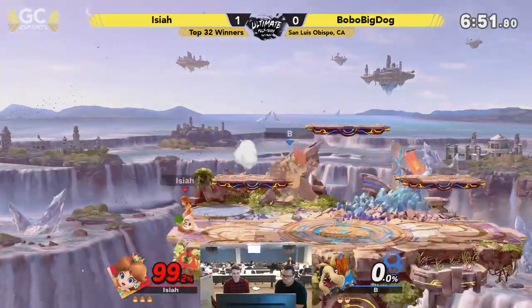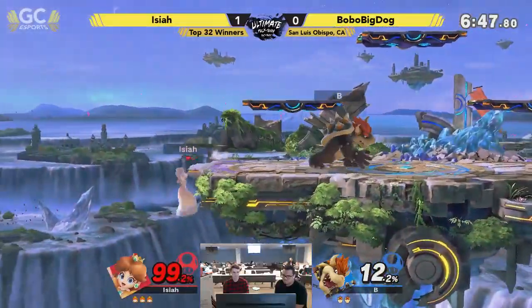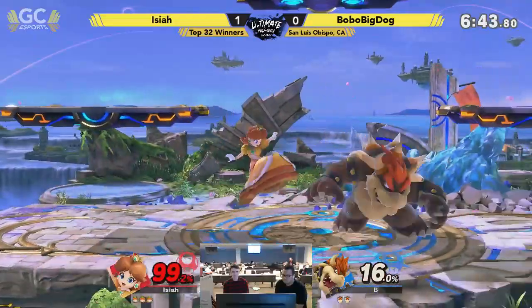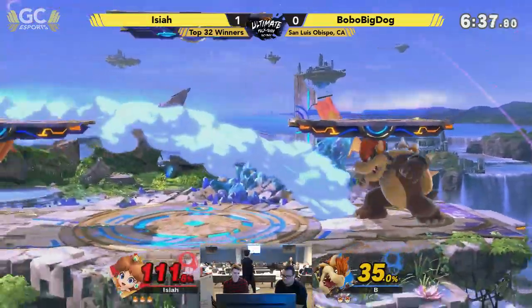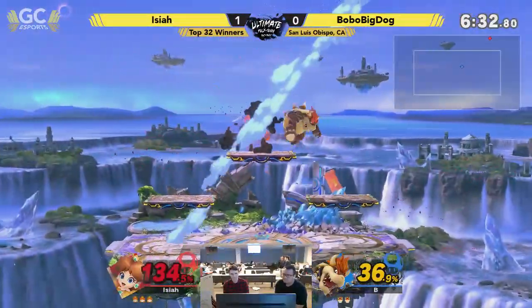But if you get countered below stage — wow, it's killing across stage. That was poor DI. I can't imagine that would actually kill normally. I don't know what the multiplier is on Peach's counter. It was a Rage Bowser. Josh says it does 26 damage. The counter does? Yeah, always — every time, no matter what.